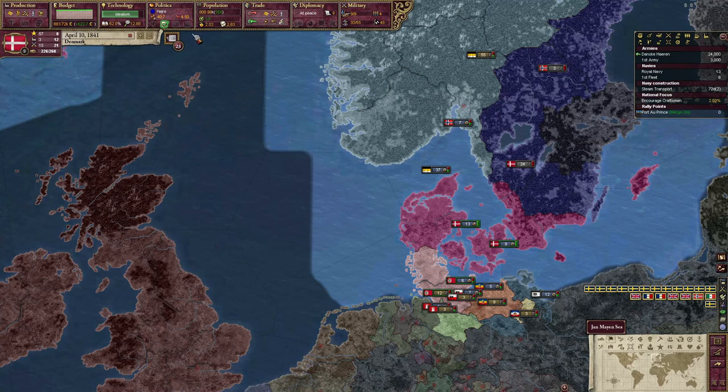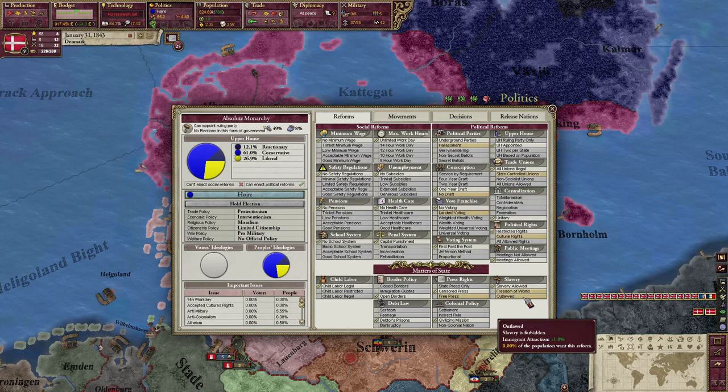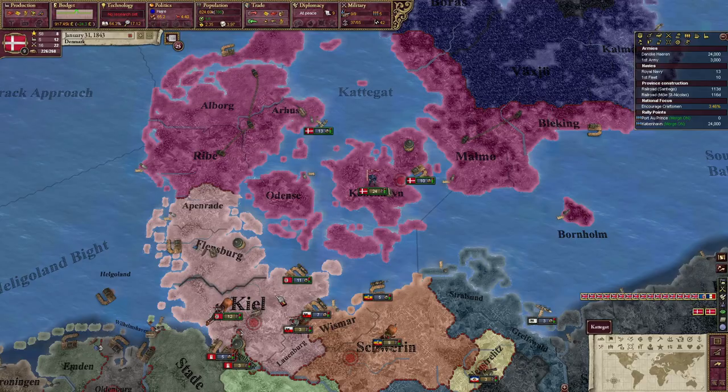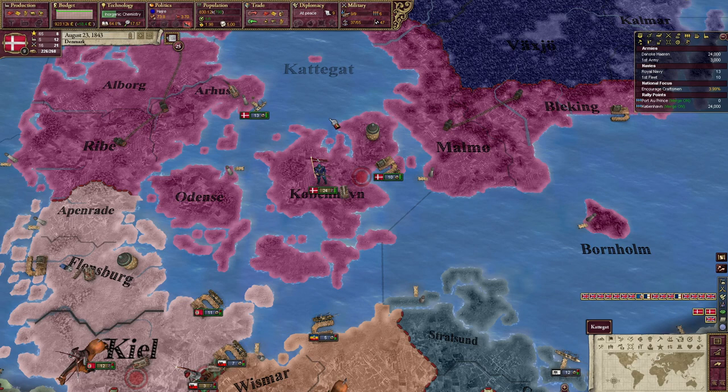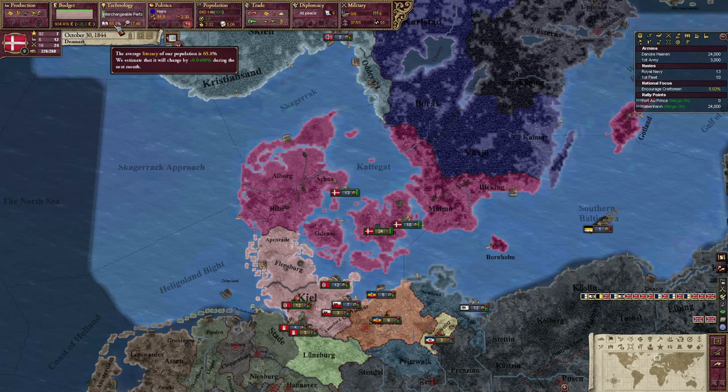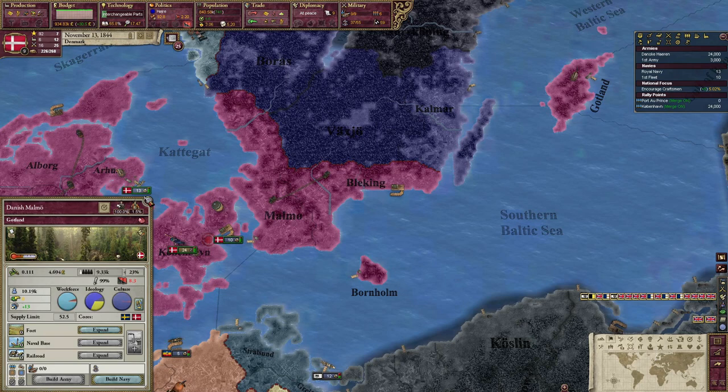Why does Denmark start the game with a slavery thing? Outlawed. Immediately. Please. Do we have slaves in Danish India? What if you wanted to have a nice chill game where there were no rebels? But the game said 'age of liberalism' - here come the rebels, ladies and gentlemen. There is nothing you can do to stop them. I like how the literacy rate this game has just steadily decreased as I've conquered more land. They can't read in southern Sweden? If there's anybody from southern Sweden, can you confirm this piece of information?